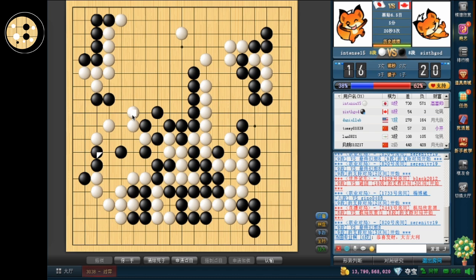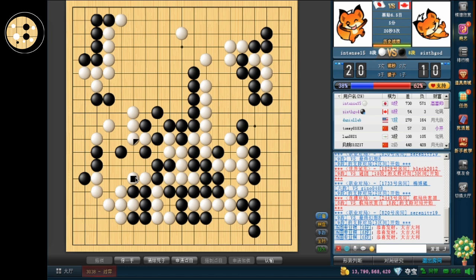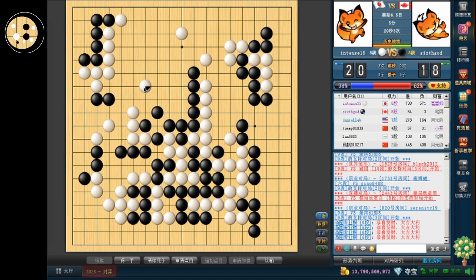So if I descend now, it's basically a miai between jumping in and jumping up. Oh, he can connect here — that's something I didn't realize. Okay, I'll give that to him. There's still an attachment here that's almost fatal. So he's going to have to protect that. I think I can clamp. I think reducing the upper side is relatively urgent if he plays a move here, because I don't want him to add another one which will make everything territory.